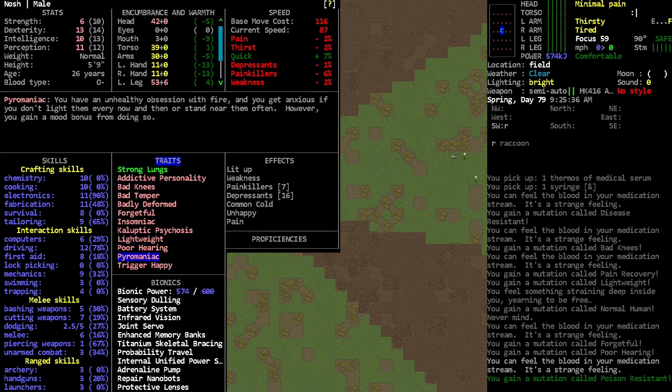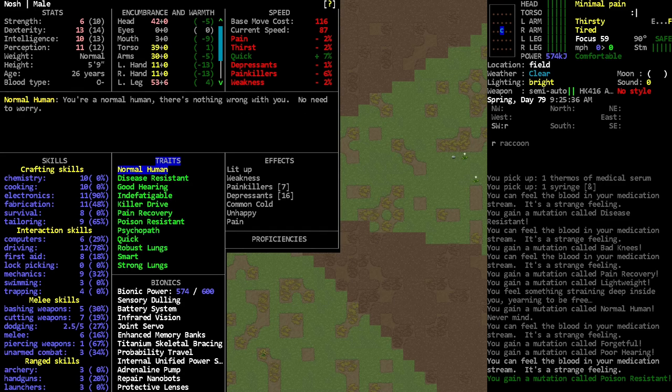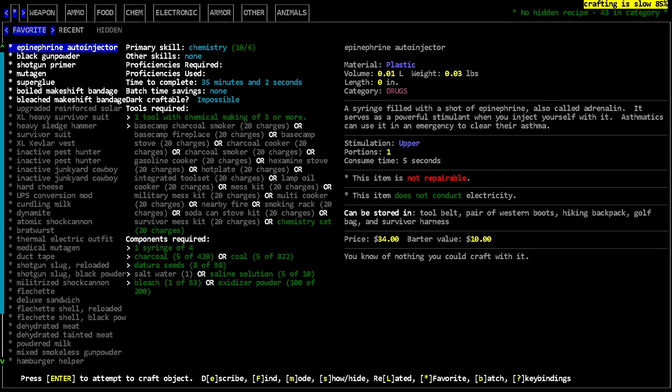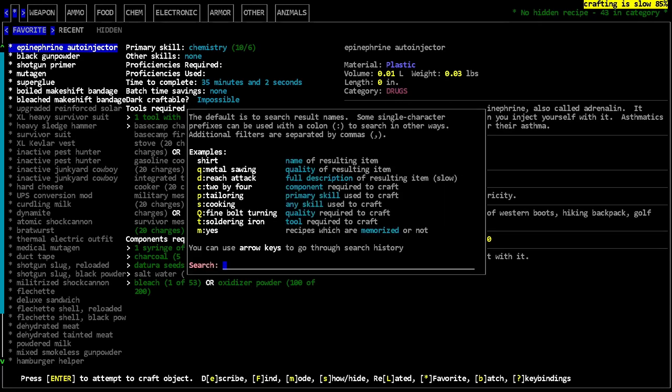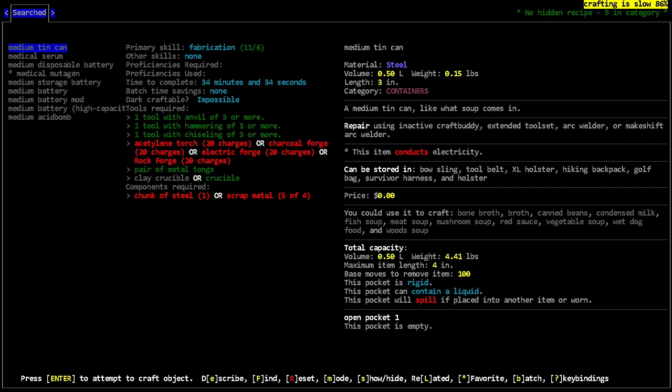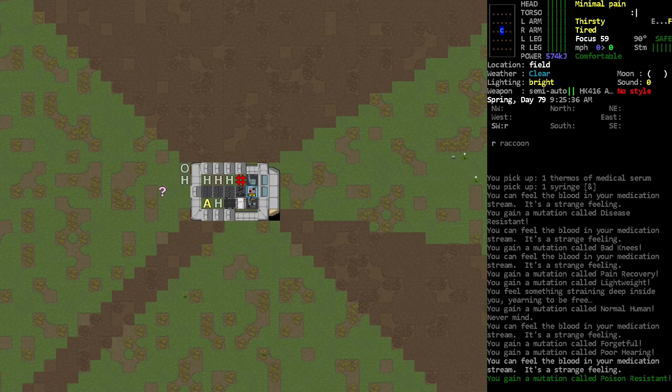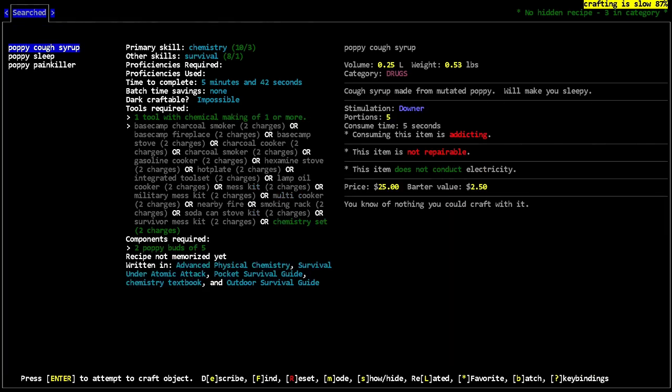We got poor hearing, which we used to have good hearing — but that's not gonna affect me too bad. Okay, so we need to figure out how to make more medical mutagen because we need to go deeper down that rabbit hole. Medical mutagen — what do we need? Poppy painkiller and poppy sleep. We need poppy painkiller and poppy sleep — I can make both of them.